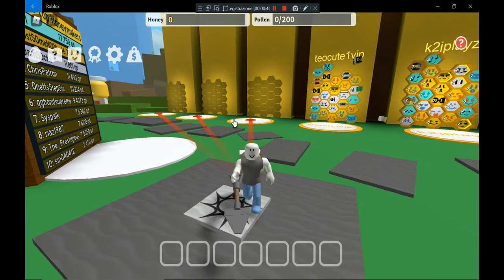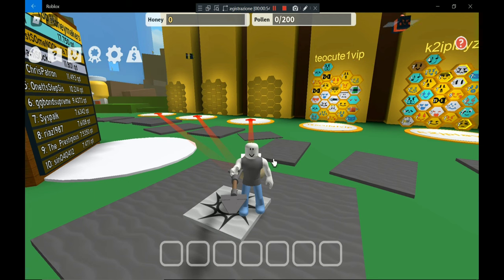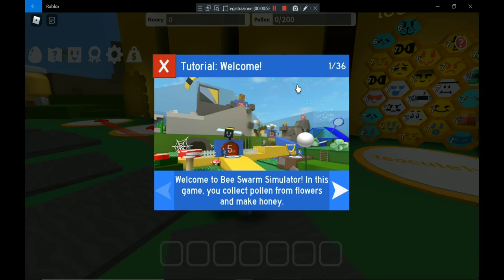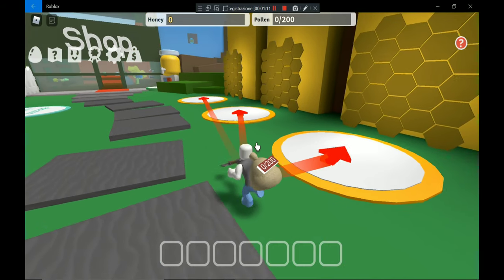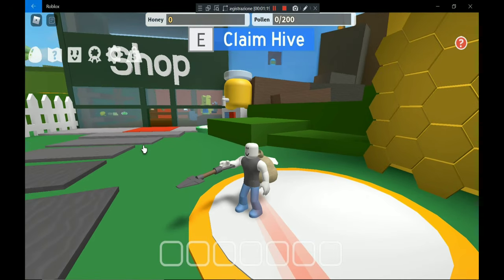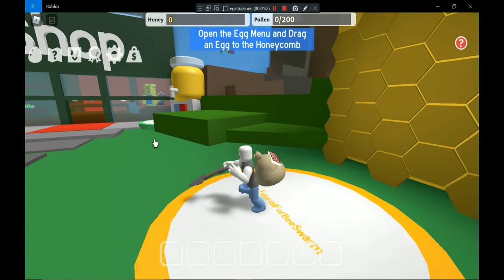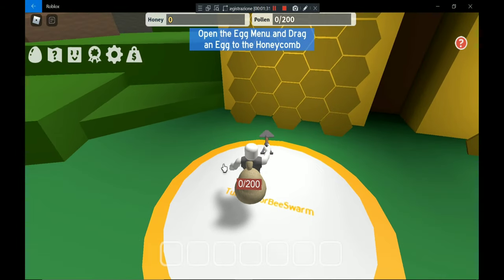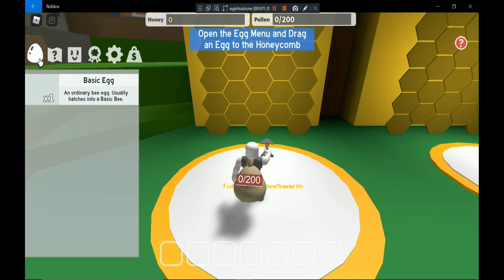Now, to get the first 5 bees first — if you want to look at the tutorial just press the help button and you can look at it. So I'm gonna ignore this but let's collect a hive close to the shop because later we need to go to the shop. If you don't have any bees you can go here and find a basic egg.